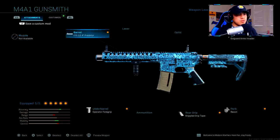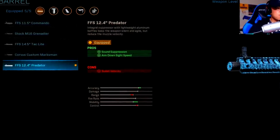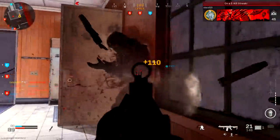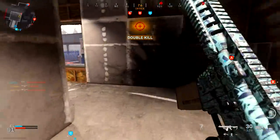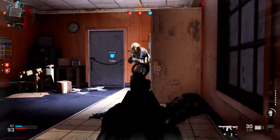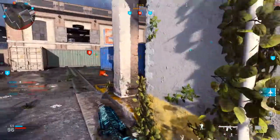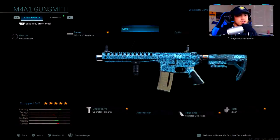I've got no muzzle on, and I'll explain that in a bit. For the barrel I've got the FFS 12.4-inch Predator — this increases your sound suppression and aim-down-sight speed, which is very important because of how fast the time-to-kill is. Anything that gives you mobility and speed when aiming down sights is key to winning gunfights. This kills two birds with one stone: it keeps you off the compass and enemies have no idea where you're firing from. With a muzzle you only get suppression, but this also gives you ADS speed.